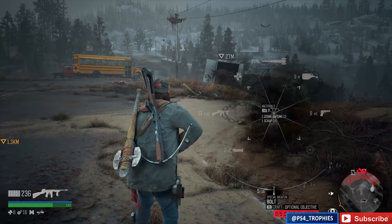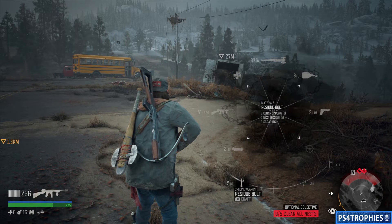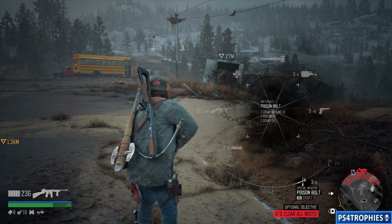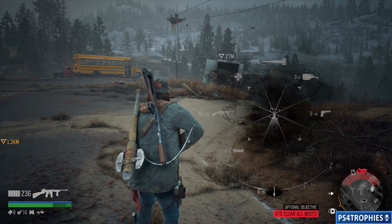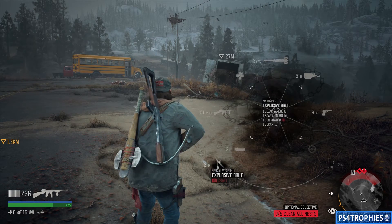Make sure you have a crossbow equipped in your special weapon slot, preferably something of a higher quality. Press down when you're in the weapon wheel to select it, then keep holding it down and you can get a sub-level of ammo choices. You get the incendiary bolt here, for example. You just have to get one kill with each one of these bolts, and you do have to craft them.